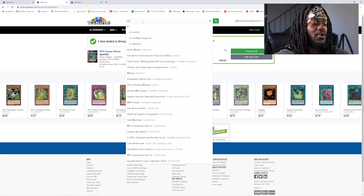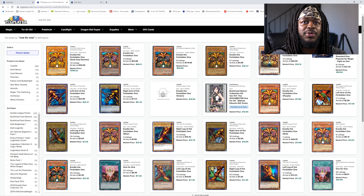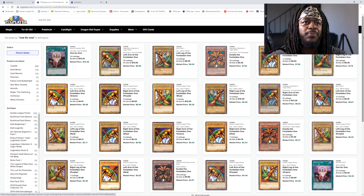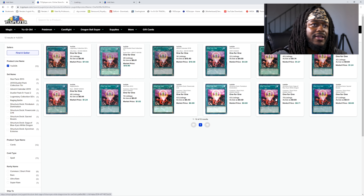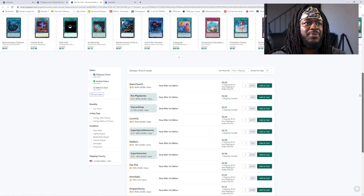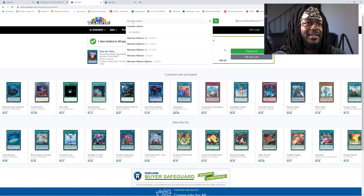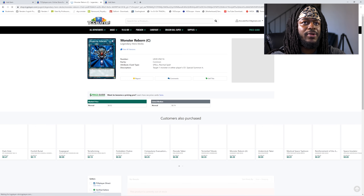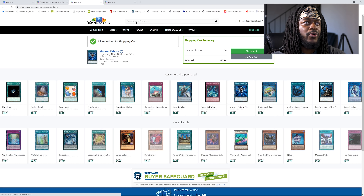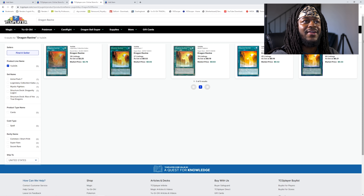I need a One for One for this deck. One for Ones come common so it shouldn't be expensive. ProPlay Games has one at 66 cents — we'll go ahead and pick that up. We do need a Monster Reborn and a Dragon Ravine. I've been calling it Dragon's Ravine my entire life — it's actually Dragon Ravine. Super Special Awesome has it for a dollar. We'll pick that one up.